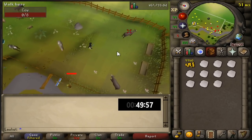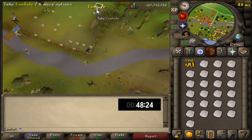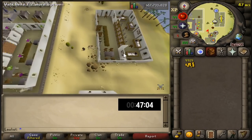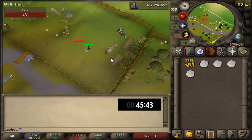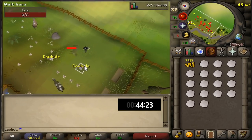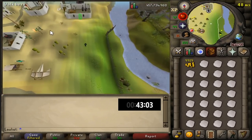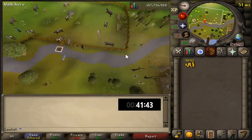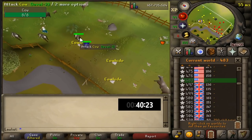You can also turn the cowhide into hard leather, but right now with the way prices are it is more profitable to turn it into regular leather. Also, turning cowhide into hard leather requires 3 GP per cowhide instead of 1. If you're a lower level taking damage, it might be worthwhile to bring an axe and tinderbox instead of armor so you can cut surrounding trees, make a fire, and cook the raw beef the cows drop — because armor adds a lot of weight and your run energy drains even faster when you have a full inventory of cowhide.